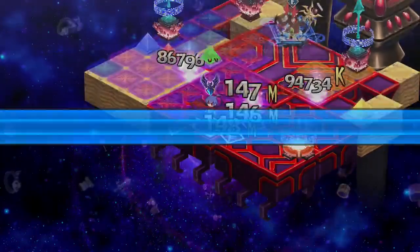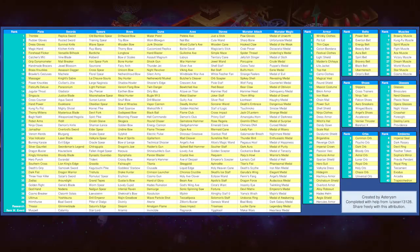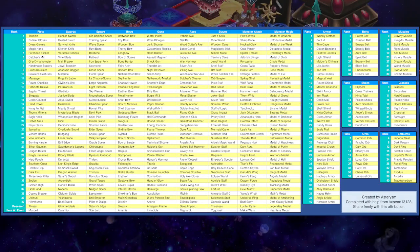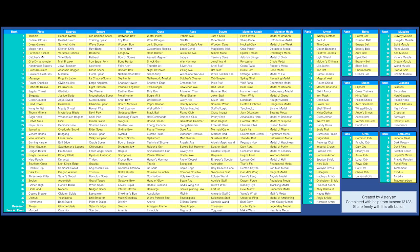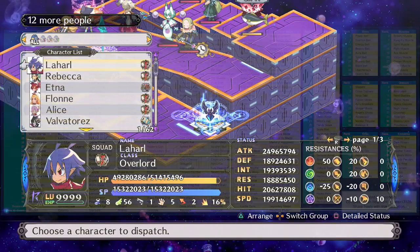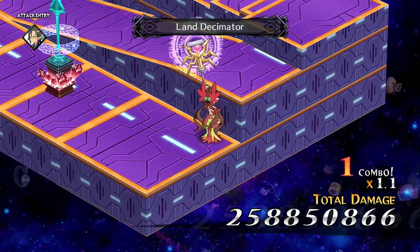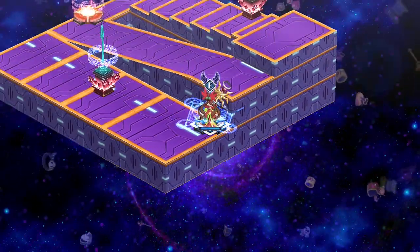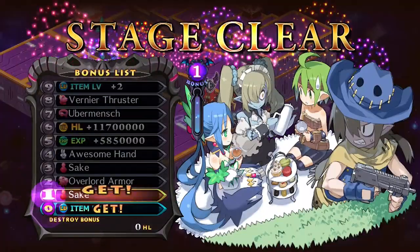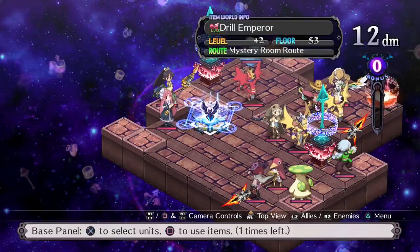The first thing to understand is that every item in Disgaea is ranked by number, 1 being the worst and 40 being the best. You can't see this rank in-game. Not only that, but there is a normal and Land of Carnage version of almost every item. All the Land of Carnage items are above the ranks of the normal ones, so you can imagine them being almost like rank 41 to rank 80 items instead.